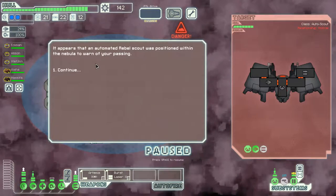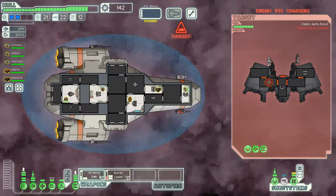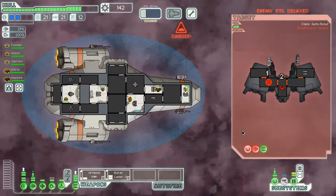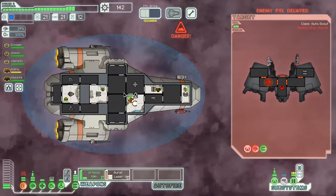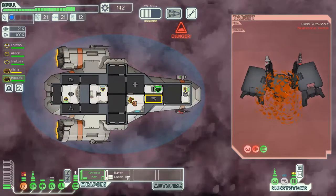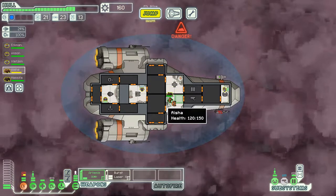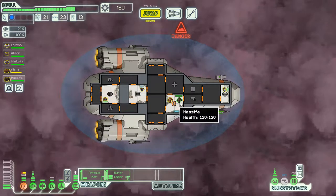An automated rebel scout was positioned in the nebula to warn of our passing - it powers up its FTL drive. We can't allow that. We immediately focus weapons on their engines and cockpit. They have no shields so that's helpful. The ship breaks apart and we feel relief knowing we're hopefully still one step ahead of the fleet. We repair our shield room before going - shields are crucial to our survival.